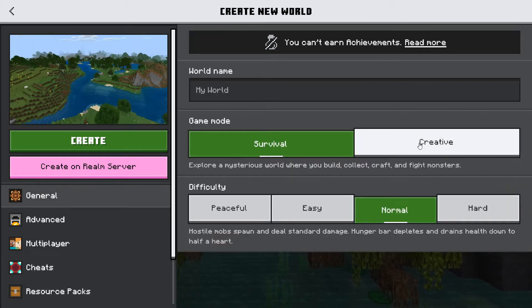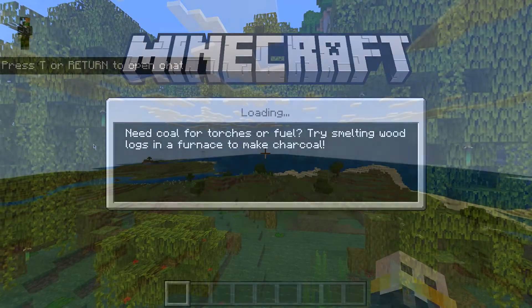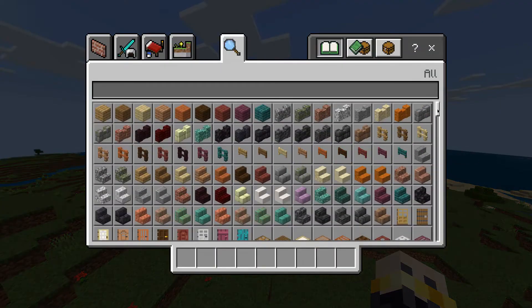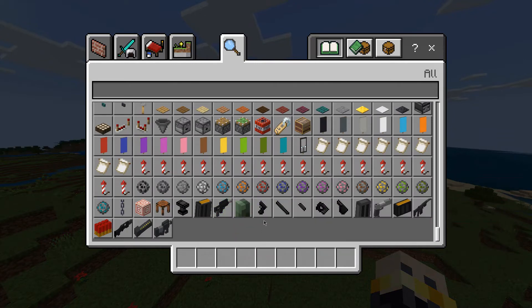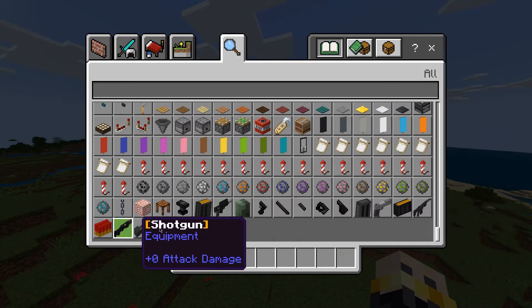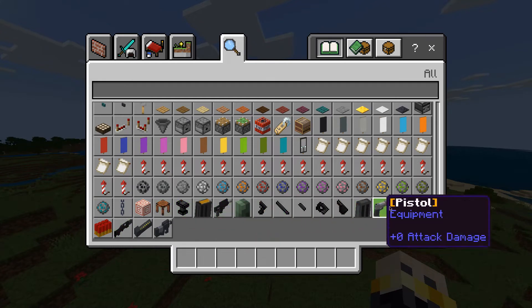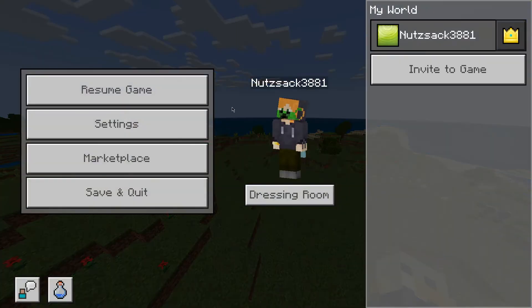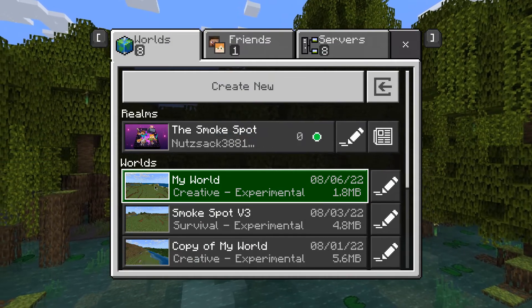Just for video purposes I'm putting it in creative mode, then go ahead and create the world. Once you're in your Minecraft world, go ahead and verify that the mods you have installed are actually there. As you can see, this is the mods I have installed — the weapons mod. After you've verified that, you can just exit. And as you can see, this is the world that we just created.